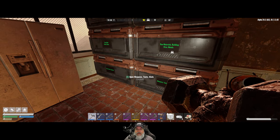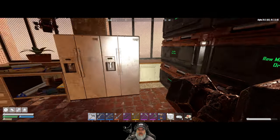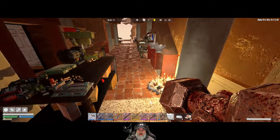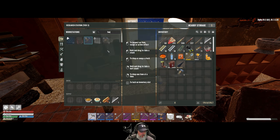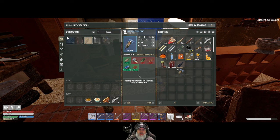Welcome back everybody to Undead Legacy, I'm Old Guy Gaming. In this episode we're going to do some work on getting a horde base upgraded. The first thing we want to do is we got some fence posts in the last episode, and we want to take one of those and make the schematic for it so we can actually make fence posts. We need electrical parts, a circuit board, and five scrap wires. Let's pin that.